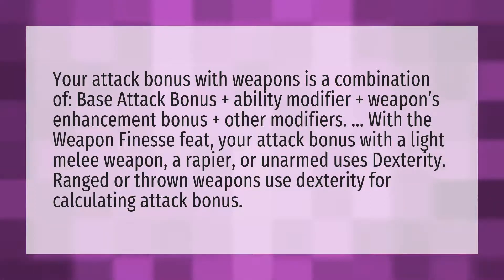Your attack bonus with weapons is a combination of base attack bonus, plus ability modifier, plus weapon enhancement bonus, plus other modifiers. With the Weapon Finesse feat, your attack bonus with a light melee weapon, a rapier, or unarmed uses Dexterity. Ranged or thrown weapons use Dexterity for calculating attack bonus.